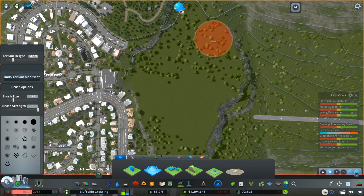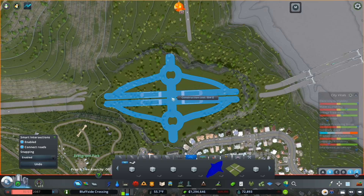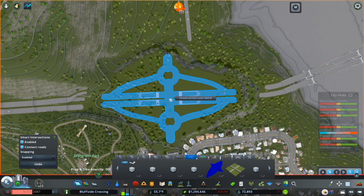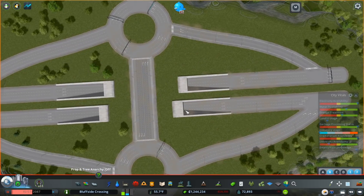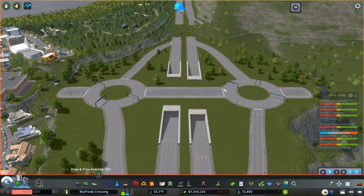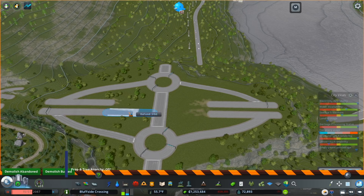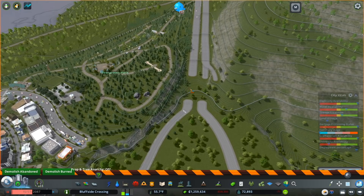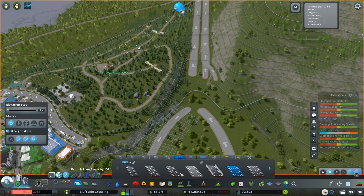Okay, much better — back to our flat pad and I think we can finally get this thing placed. I'd really love to get this as close to that existing road as I can. One thing I think is going to work in my favor is I plan on raising up the main highway, and I think that's going to help out a lot. We want to make sure this main road through here is flat. Beyond that I'm not overly concerned because we're going to eliminate it anyway.